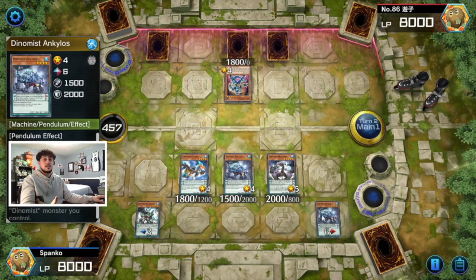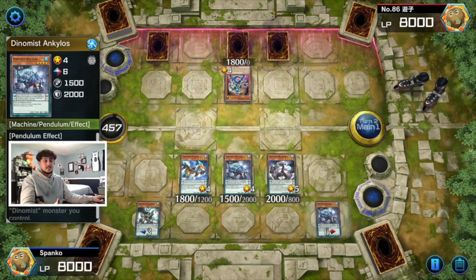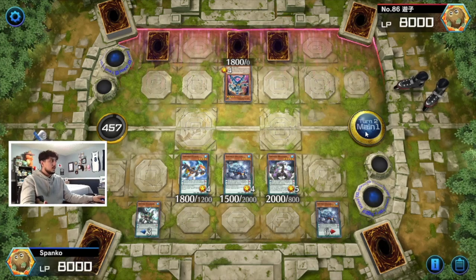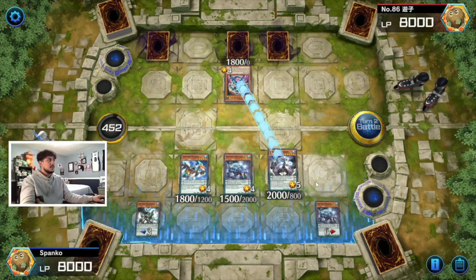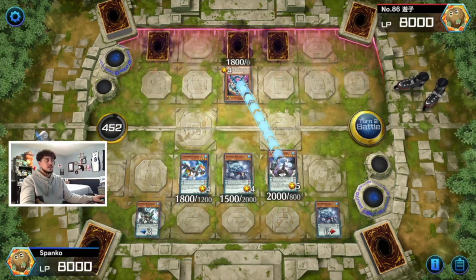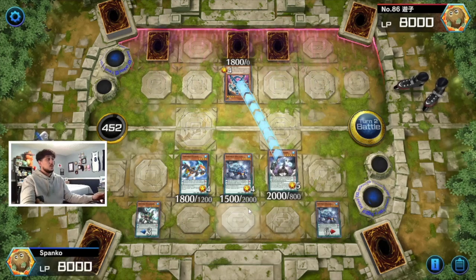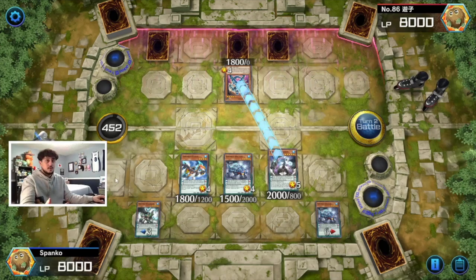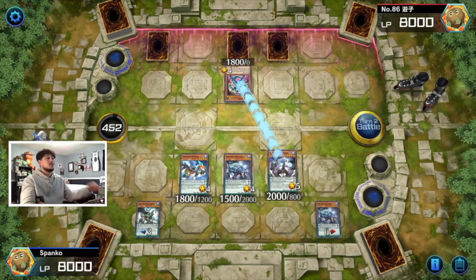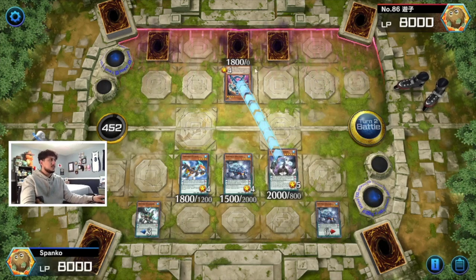All the six-scales have the same effect: if they're going to target a Dynamist monster you control, you can pop the six-scale instead. So we're protected from targeting and protected from destruction — we're in a really good spot. He might still have battle traps but we have protection from those too. What would make this board even better is Power Load on the field, because then he can't activate anything during our battle phase, making us even safer. For now we just have to attack and force out whatever we can.